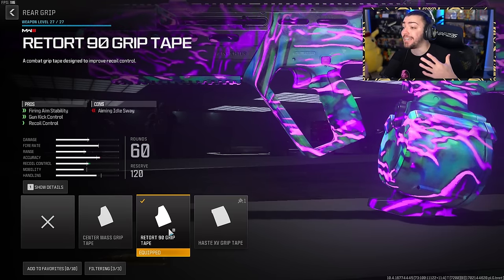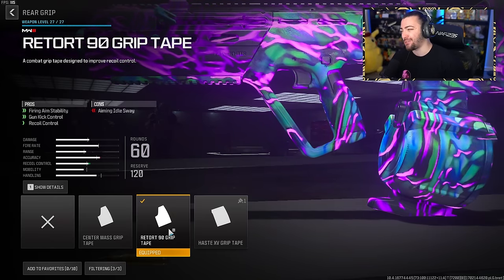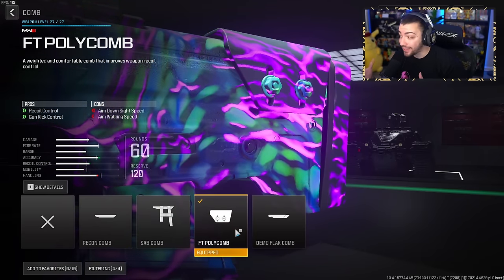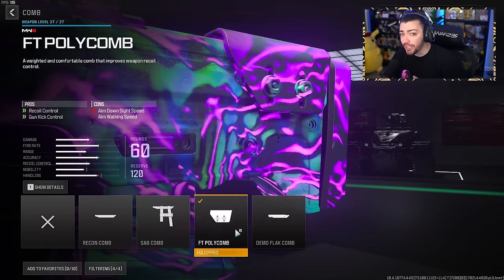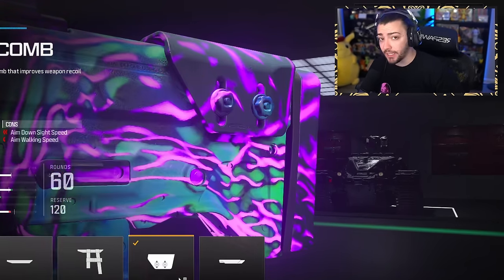These are two things you definitely need help with on the Ram 7. You do lose out on aiming idle sway, which is really not that big of a con. Moving on to the comb, the FT Poly Comb is going to help out once again with recoil control and gun kick control — which the Ram 7 has a lot of. If you're really trying to hit those medium and long range engagements, you need some gun kick control.